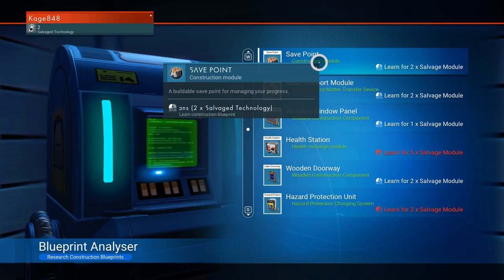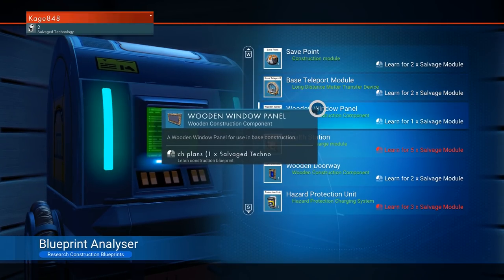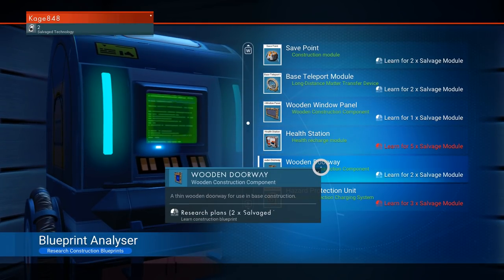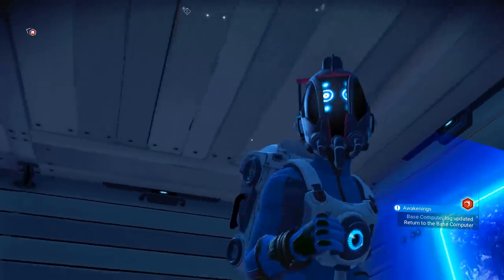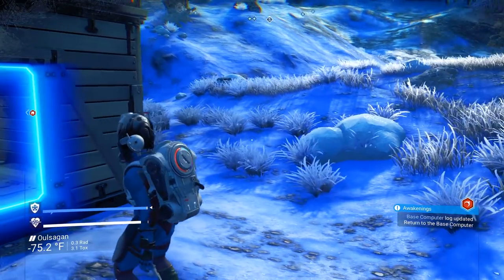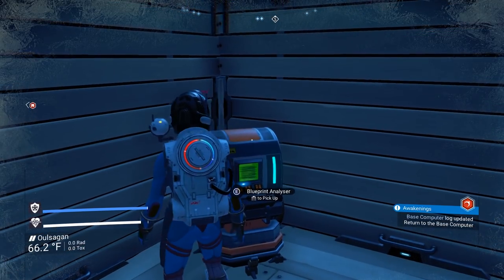Save point — a buildable save point for managing your progress. Base teleport module — we're gonna get back to that, because that's the one we're gonna make, spoiler alert. A wooden window panel — that's pretty cool. Health station to recharge health. Wooden doorway — I thought I already had a wooden doorway, maybe that's the actual door, I'm not really sure. Hazard protection unit — wall-mounted module used to recharge the user's hazard protection systems. But that's weird because I got that already — I already put a roof on this thing. Watch my hazard protection, it's going down — this recharges without that unit on the wall, so I'm not really sure what that unit on the wall is for.